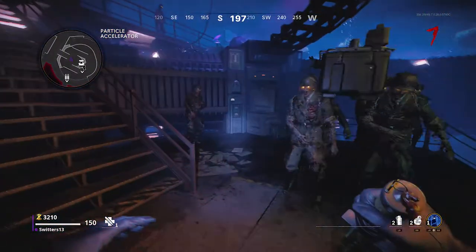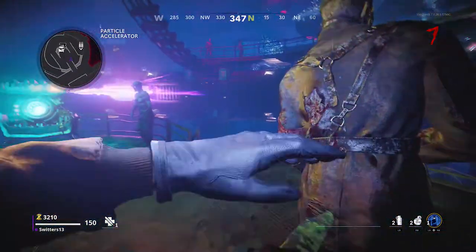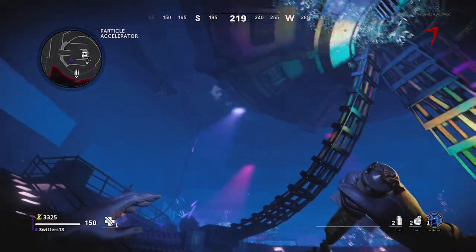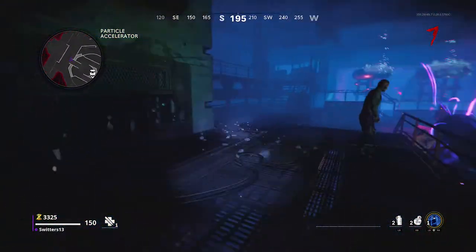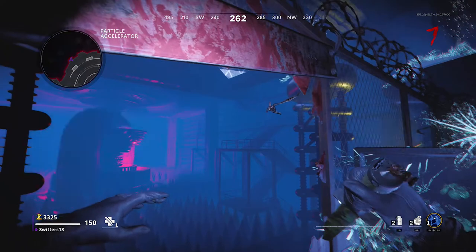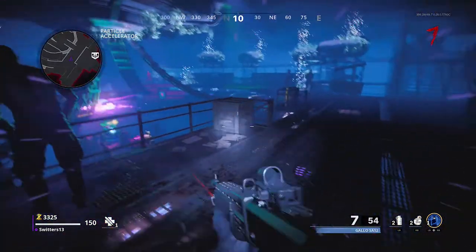Don't forget to drop a like and subscribe. As of right now you have to do it in this particular order — this may change. First of all, turn on power and pack-a-punch just like normal. I'm going to go through the steps to see all 10 ghosts.